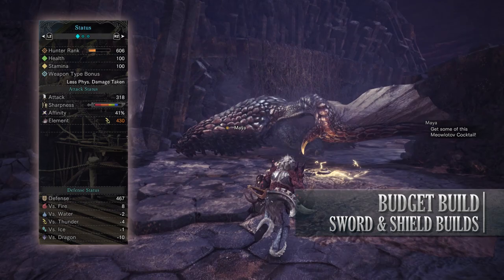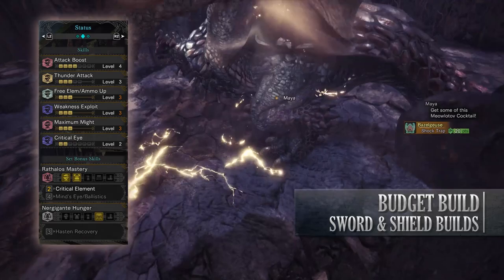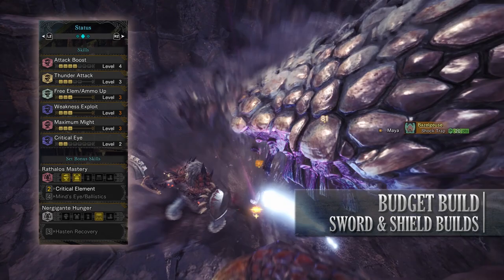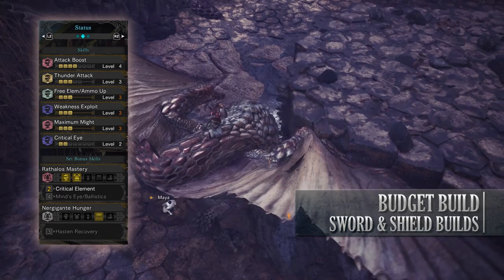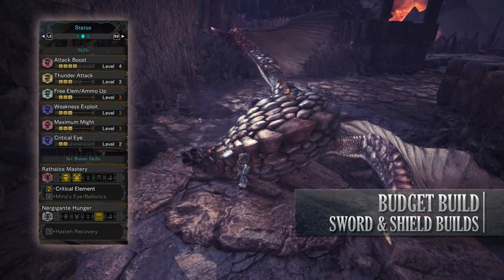As for your skills: Attack Boost level 4 — normally on elemental builds I don't often go for attack boost, but it gives us that 5% extra affinity as well as increasing the raw portion of attack; Thunder Attack level 3 increasing the thunder damage; Free Element level 3 which releases the full amount of elemental damage from this weapon; Weakness Exploit level 3; Maximum Might level 3; and Critical Eye level 2. You'll also have the Rathalos Mastery Critical Element set bonus which increases elemental damage when you crit a monster.